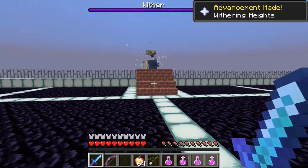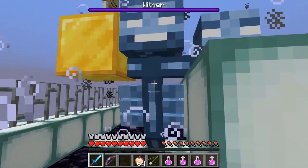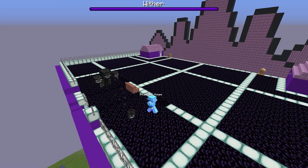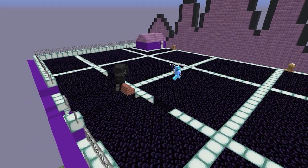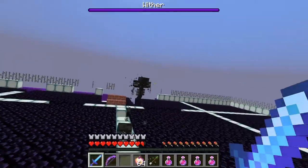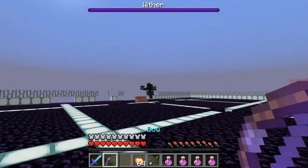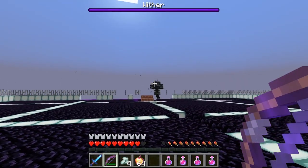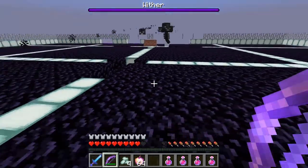It's a Wither! I knew it — he made us get the last skull and now we have to fight this thing. He was stuck but he blew everything up. He's spinning around like crazy and hitting me pretty hard. Let's use these arrows — bam! And bam! Did I use them all at once? My arrows are gone — what happened? Maybe I can grab some if I'm careful.